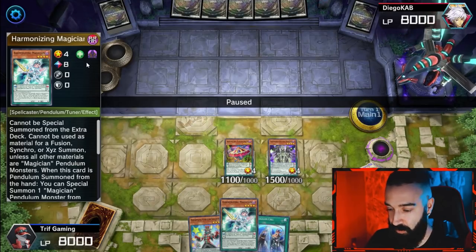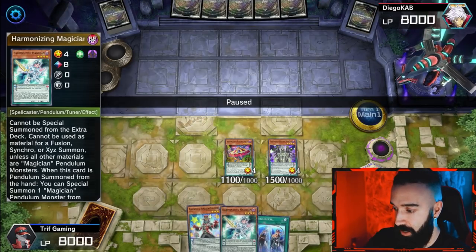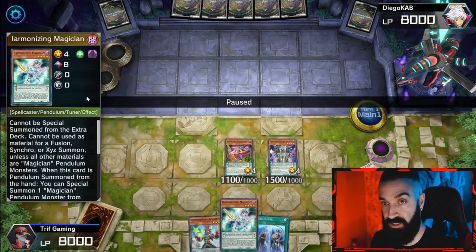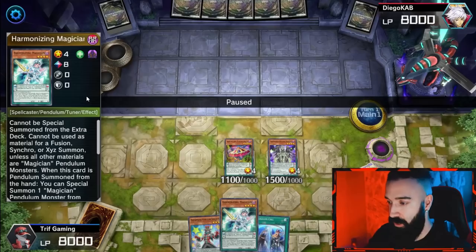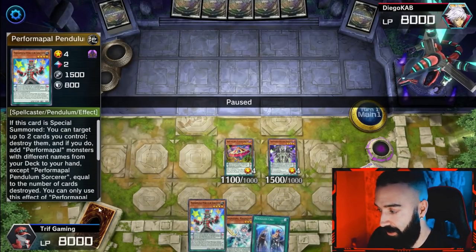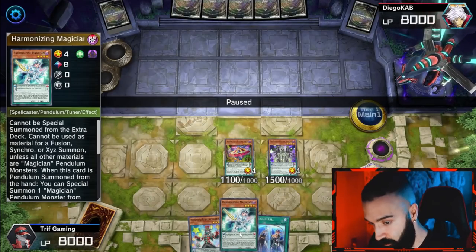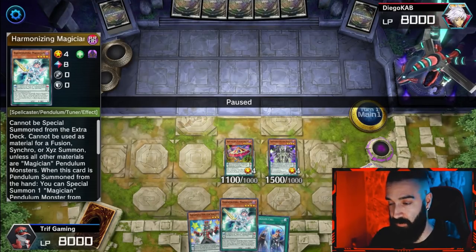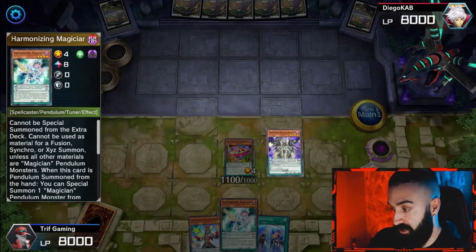I assume that if you're watching this video you at least know how to pendulum summon. Looking at our scales: Performapal Pendulum Sorcerer is scale 2, and Harmonizing Magician is scale 8. My entire deck is level 4s and level 7s, which means those are the scales I want. Scale 2 and scale 8 means I can special summon levels 3 through 7 once per turn — similar to a normal summon — and I can summon as many as I want all at the same time.